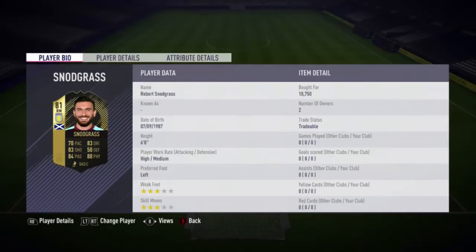Welcome back to another video. Today I'm looking at the Scottish Aston Villa midfielder Robert Snodgrass. He picked up an 81 Inform, upgraded from his non-rare 76 card. He is a right mid, which is why many people won't really want him — he only has 70 pace — but everything else looks really good: 83 shooting, 84 passing, 83 dribbling, and 80 physical.